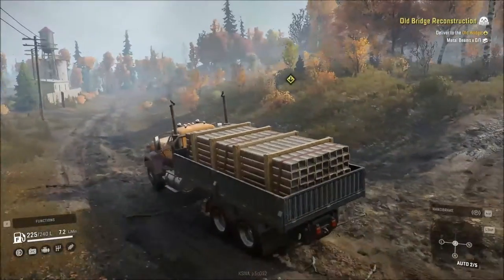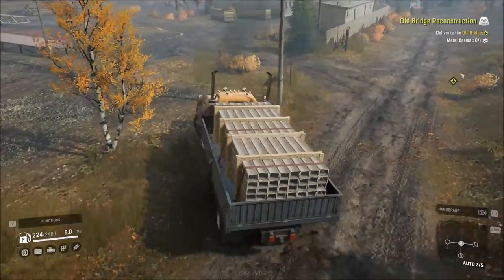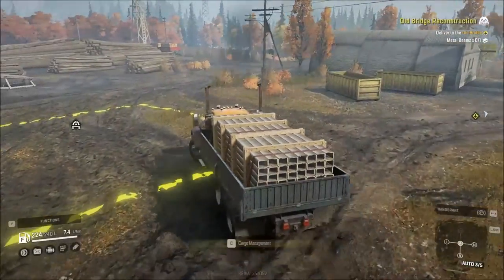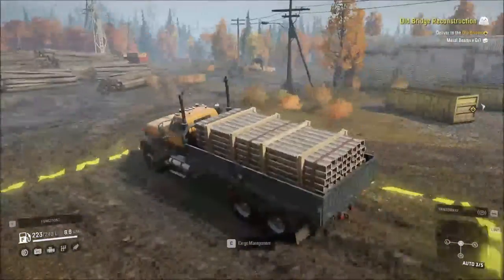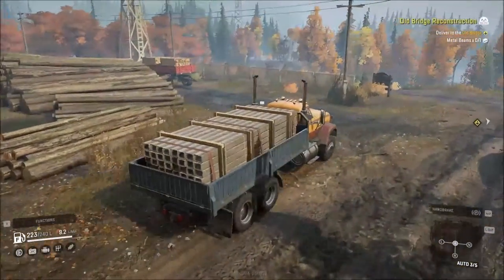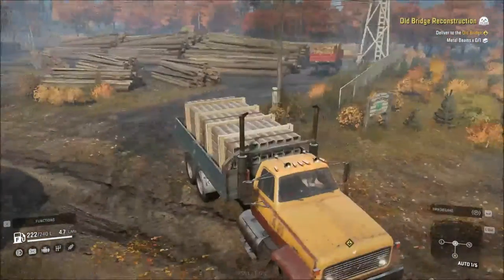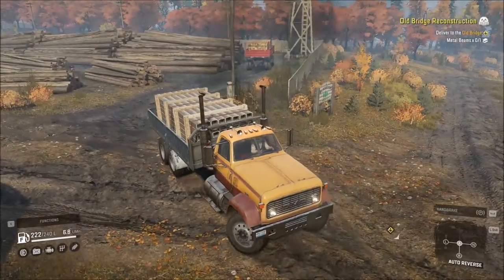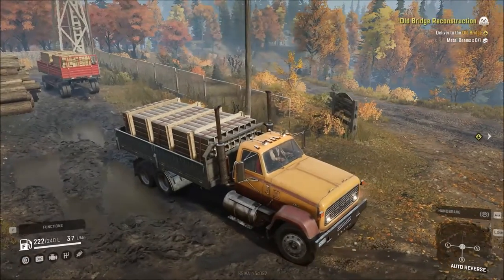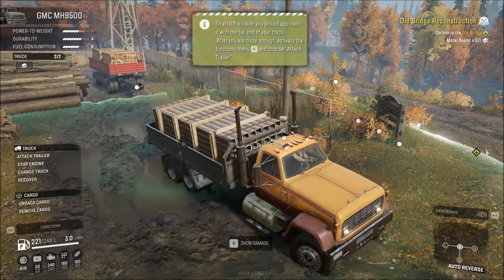Even though it says to deliver the metal beams, we're not going to do that right now, because we'd have to go there, deliver the metal beams, and then come immediately back to get the wooden planks — and we don't have room for them. The metal beams take up two slots, and we already have a two-slot trailer right there that is full of two wooden planks. So we just come right over here and back up.